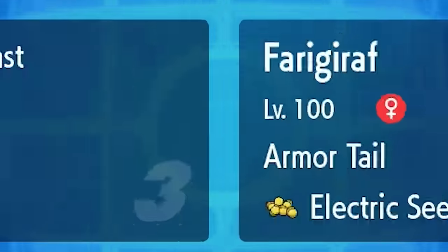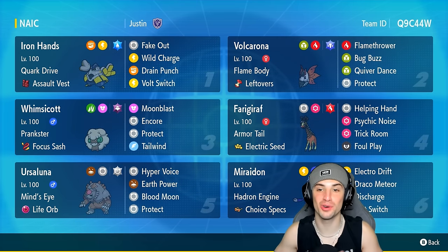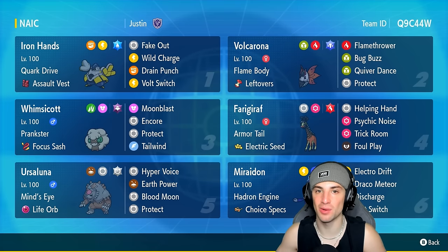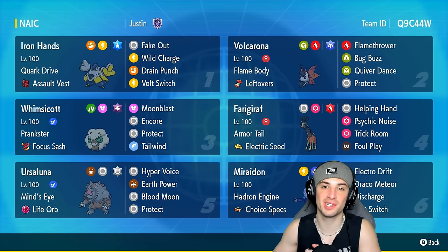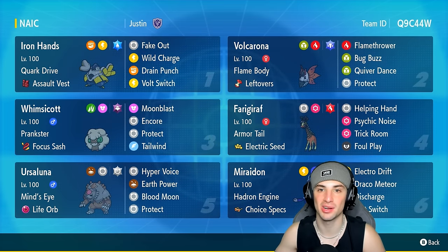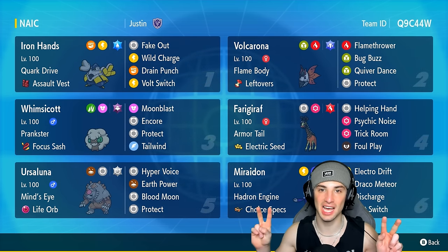Who said bug typing was the worst in competitive? It definitely is — bug typing sucks — but Volcarona is phenomenal. We love this Pokemon in competitive and we just proved today why it's so strong. It set up Quiver Dances, soaked special attacks, and did big-time damage all day long. That's going to be it for today's video. If you enjoyed the content, smash that like button, and if you're new here, click that big red subscribe button so you know when all my videos go live. You guys rock — have a positive day, I'll catch you on the next one. Peace out!